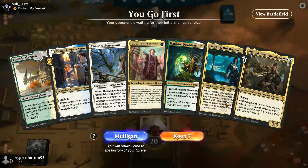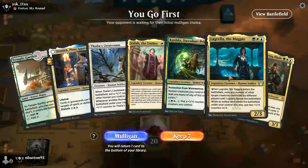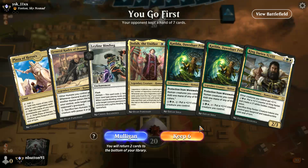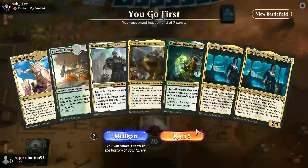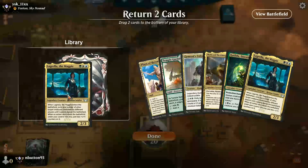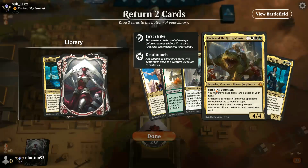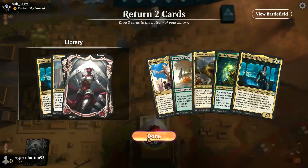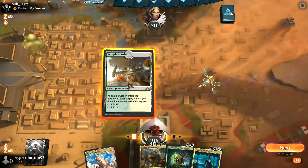One land — not good with this kind of hand, so we'll mulligan that. That's somehow worse, so we're going to have to mulligan again. I did put land in this deck, I promise, so let's pop back a Lagrella and a General's Enforcer because we can't cast it, and go from here.